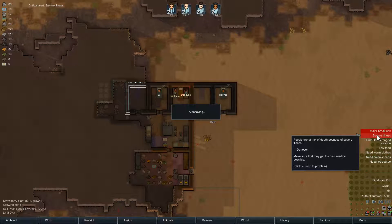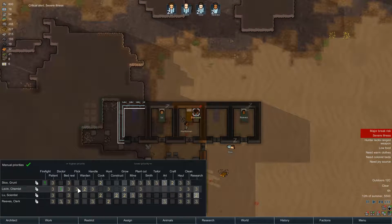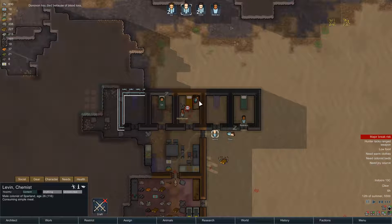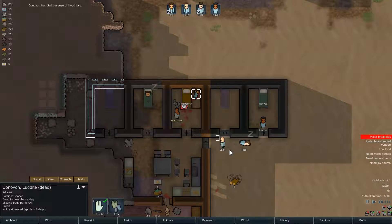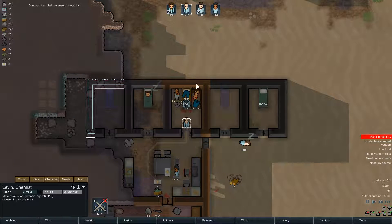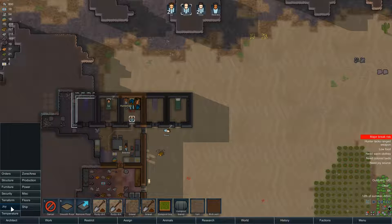Severe illness - for who? Donovan. So who was my doctor again? Eleven. Where are you going to be? Damn it - she's dead. Well, we never had a chance. Let's strip her. At least we got some hyperweave stuff. That's interesting. So let's build a few graves.